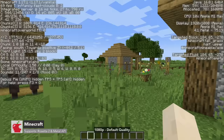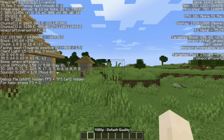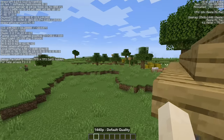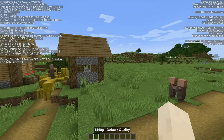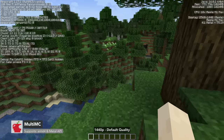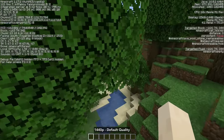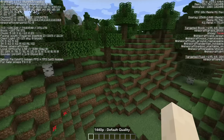The version of Minecraft you download from the official website is not fully native on M1 — it runs under Rosetta. The performance is still acceptable, but I would lower the settings a little to get a smoother frame rate. You can also play this game natively on M1 by downloading MultiMC. I've included a tutorial on how to install and set up this application by Andrew in the video description, which will improve the game's performance quite a bit.